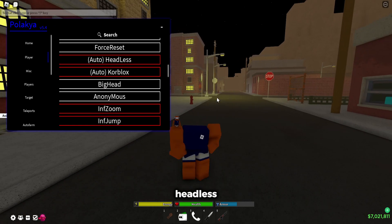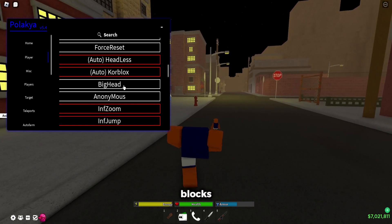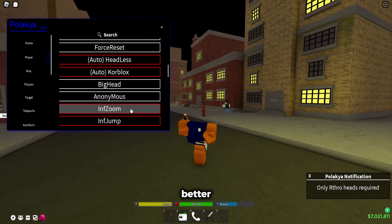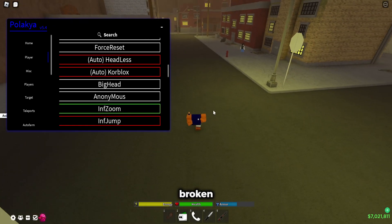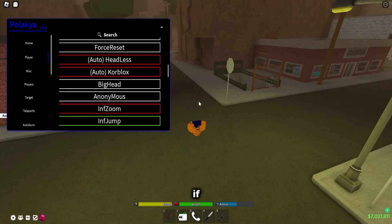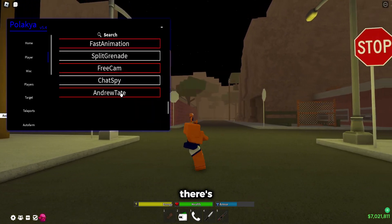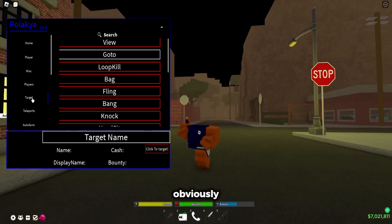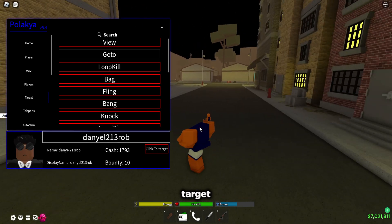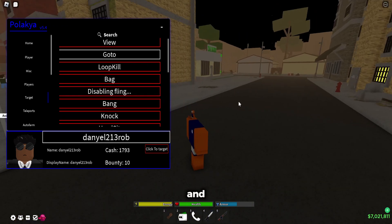Auto headless: it fully removes your headless but destroys your chaps. Auto core blocks: it uses your core blocks. Big head: you have to have the art throw and head is required. You can obviously look like that — or no it's not broken. Infinite jump: you can even jump like this. There's so much in the script. For the target feature, you can set a target like this random Daniel guy and fling him — and now he's got flung.